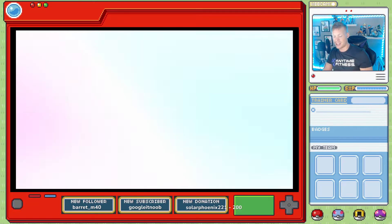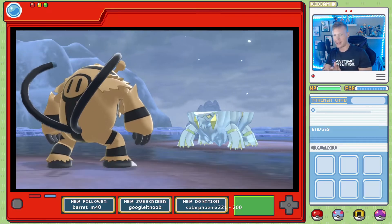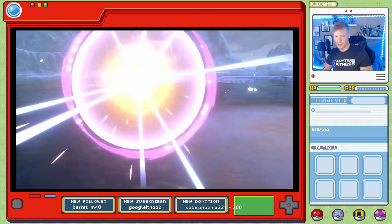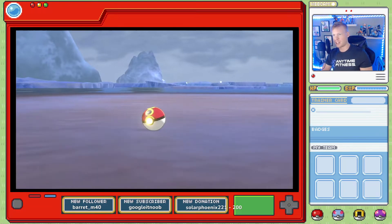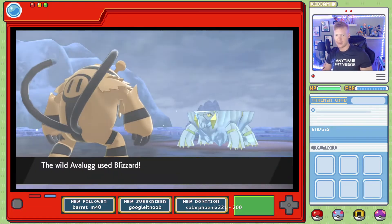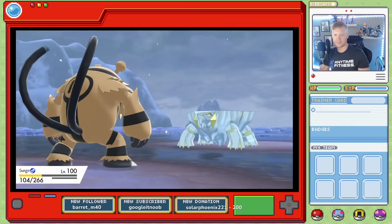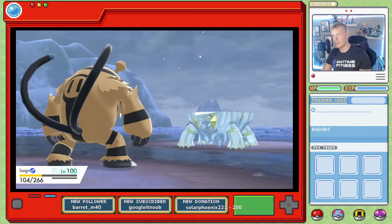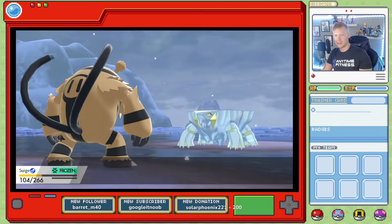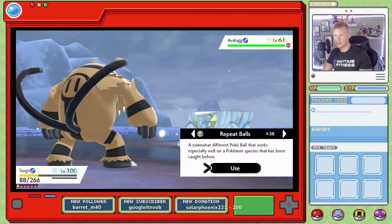I've caught this before, so let's just chuck some Repeat Balls. I like the yellow on the Repeat Ball — looks kind of good, so maybe it'll look good in here too. Let's just hope for the best. I know he's full HP but I don't want to weaken him just in case. Blizzard again — wow, he hit that twice in a row. Nice — Shiny Avalugg is now frozen! Let's try again.